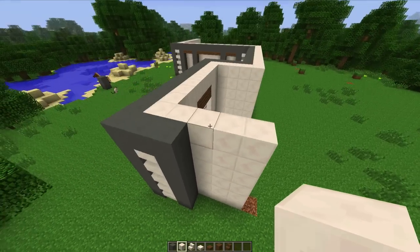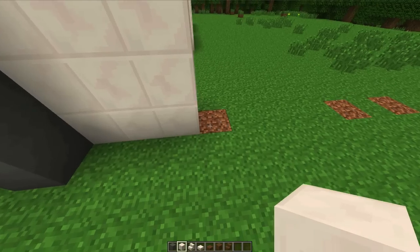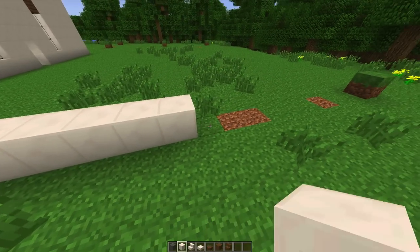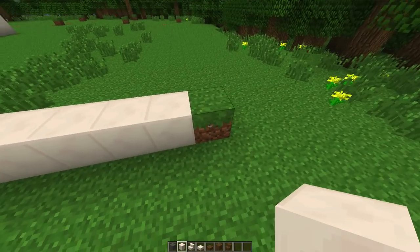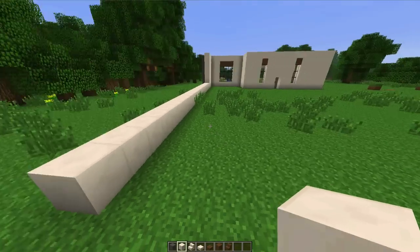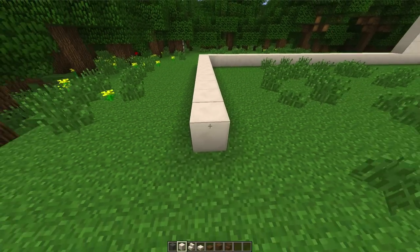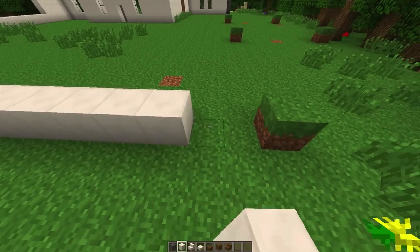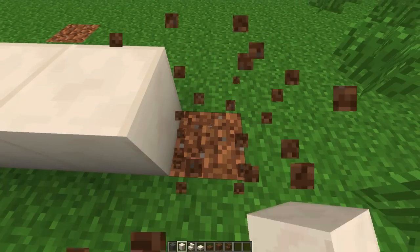So we're going to go out from here and count out about 28 blocks to establish the back wall line, then take this pole all the way out and line it up with the other one built in the previous episode. If I goofed up in the count, you can always correct me.